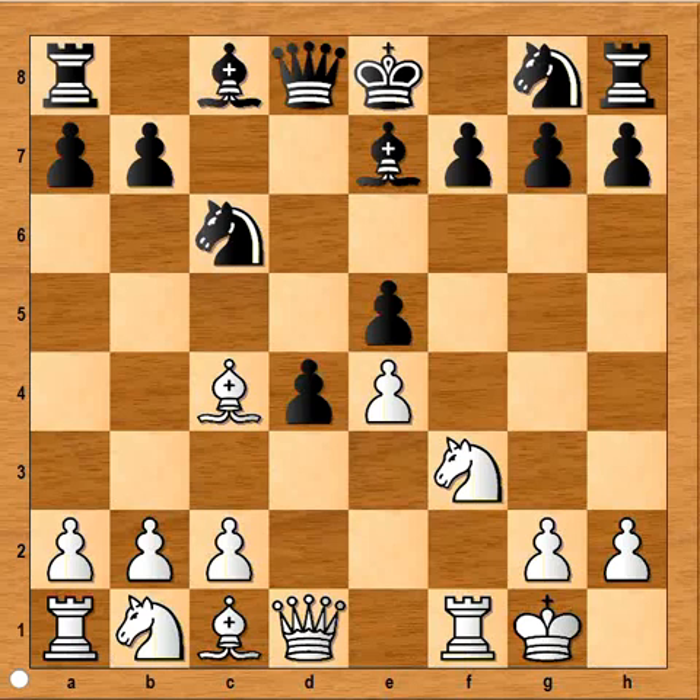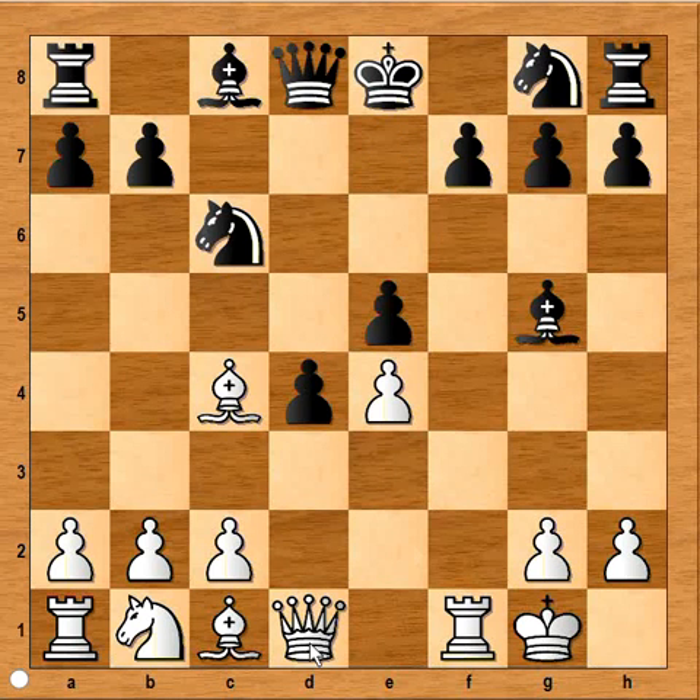And we have reached a critical position of the game. It is white to move. How would you continue? If you wish, you can pause this video and try to find the best move for white in this position. Ready? I think this is the move that comes to mind — and after bishop takes, then it's possible to play queen to h5. So this is a possible continuation.